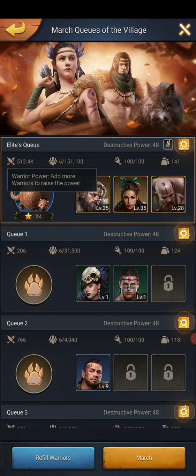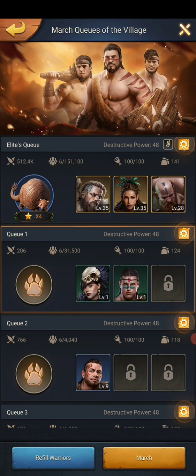Each one of these queues has 100 stamina — see the stamina right there, it's the second one, below destructive power. It says 100-100, 100-100, 100-100. Every time you use this to hit Barbarians, whatever level it is, it's going to cost you 20. My question is: if you can hit a higher level, or if you have alliance members that can hit a higher level, why would you ever hit a level one? I wouldn't. I would wait for the one that can do the higher one for me, or wait until I could do it myself.